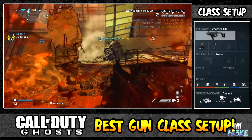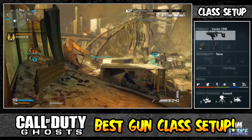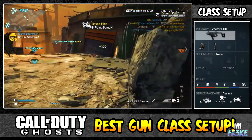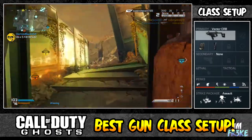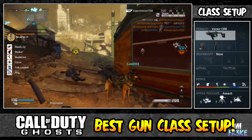Grip is going to keep the recoil low, meaning that you're going to get easier kills with it. If you want to spray and pray, or try to spray someone from a distance, you might be able to hit that person from a distance just by holding down the trigger. Extended mags will come in handy because we're going to get 46 rounds per magazine, and it's going to help since we don't have sleight of hand on. That's the whole reason why I put extended mags on, especially since we're going to be running around and we don't want to reload a lot.